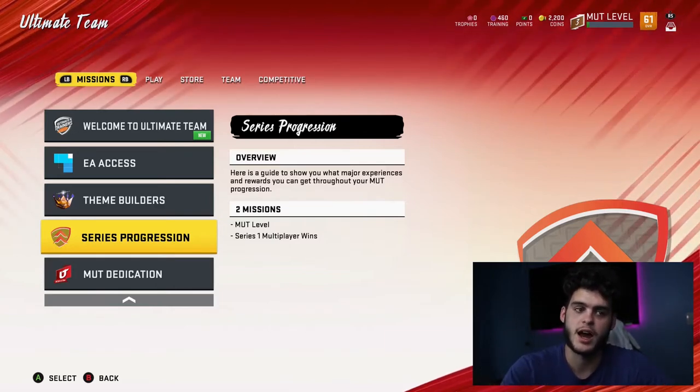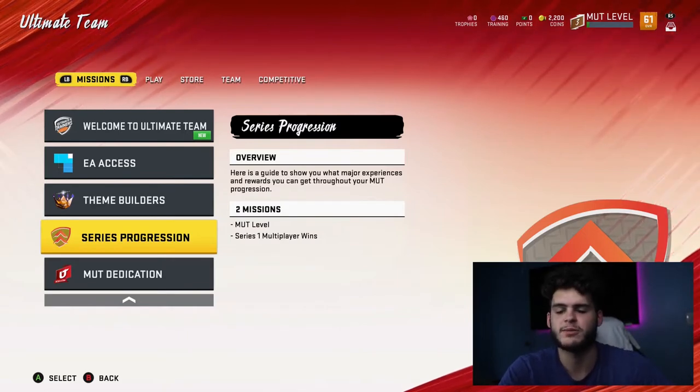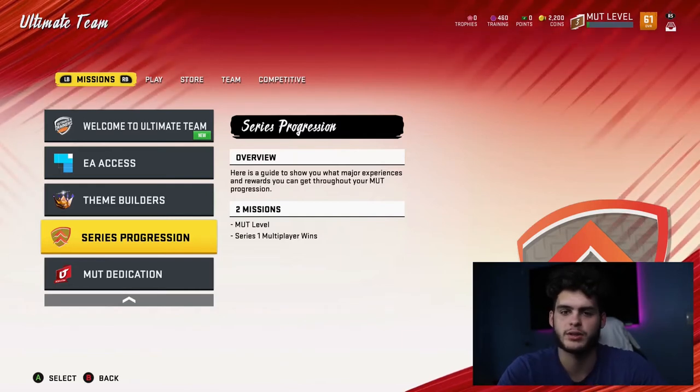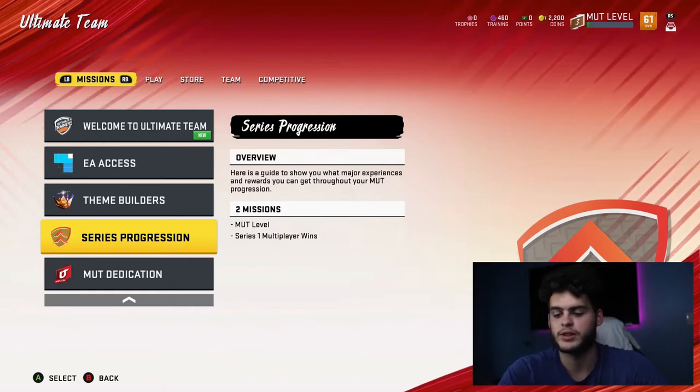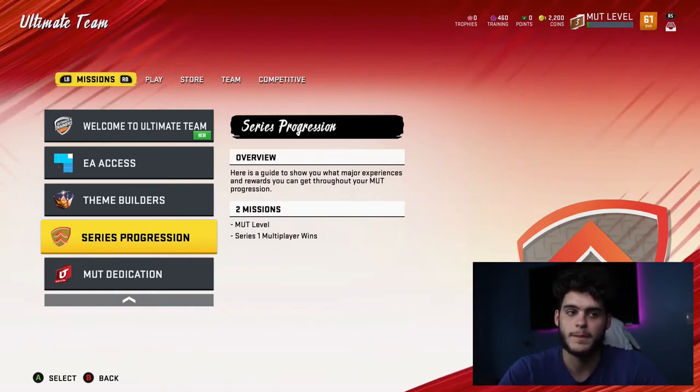First things first: start off with the objectives. I already put a video on that last video, so I'm not gonna go over it again, but if you watch that video, the objectives have tons of rewards — there's 20k quick sell, 25k coin quick sell, 10k quick sell, 5k quick sell, 2k quick sell, and free elite players. My best bet is to always take what you can get for free.